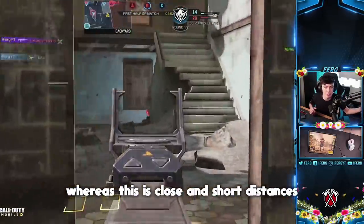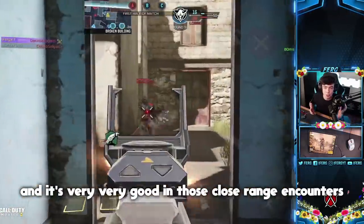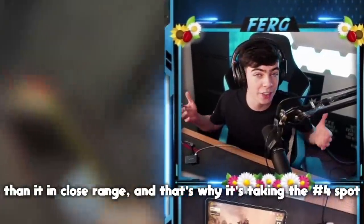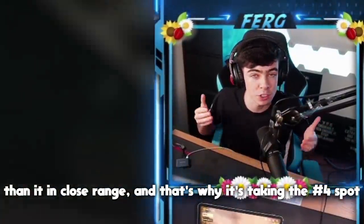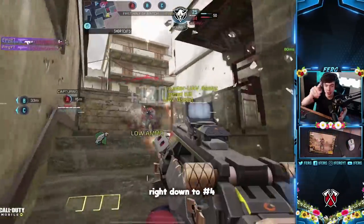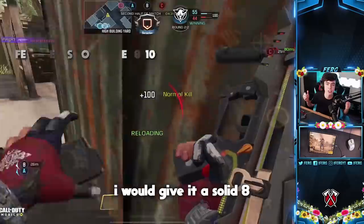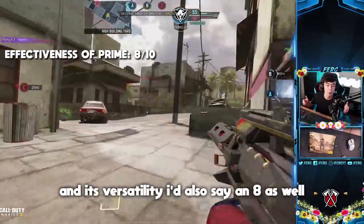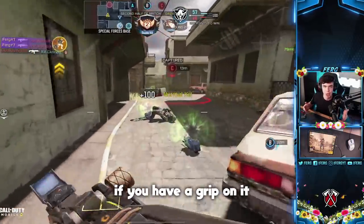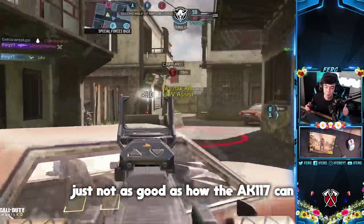The Type 25 is kind of the opposite of the AK117 — it excels at close and short distances, can compare with SMGs, and is very good in close-range encounters. However, there are guns on this list that are a little bit better, which is why it's at number four, dropped down from number one all the way to number four. Its effectiveness of prime I'd give a solid 8, and its versatility also an 8, since it can actually beam people across the map with a grip on.